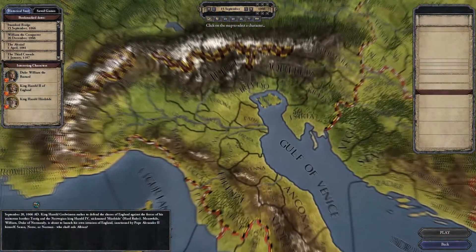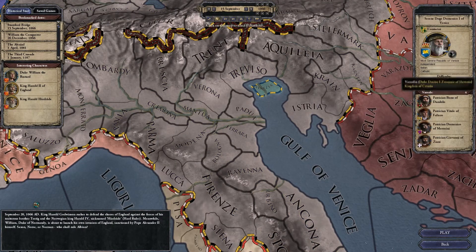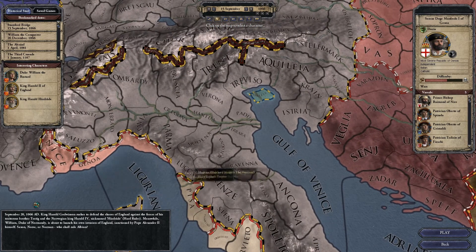The focus of this DLC is going to be the great merchant republics of the medieval times — that is Venice, Genoa, Pisa, the Hansa, and probably early in the game, Gotland as well, which is called the midwife of the Hansa.